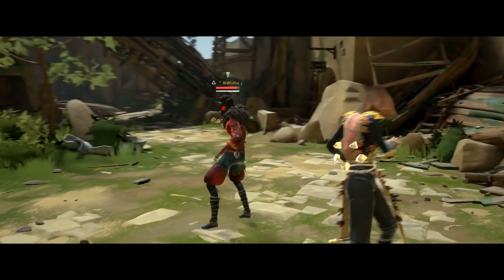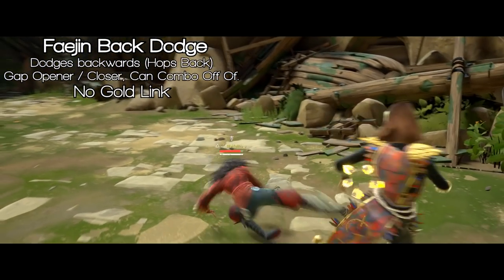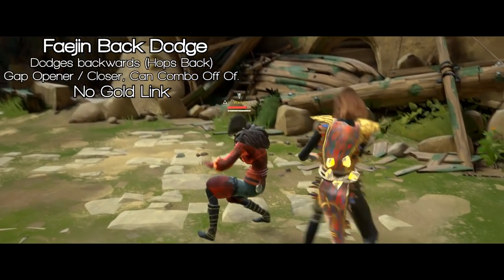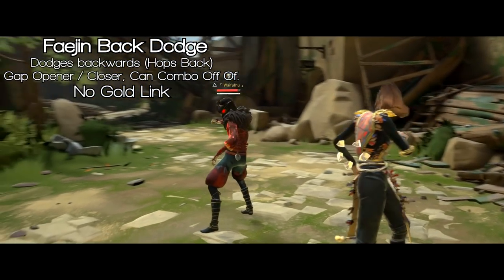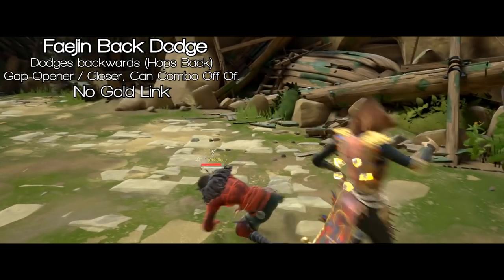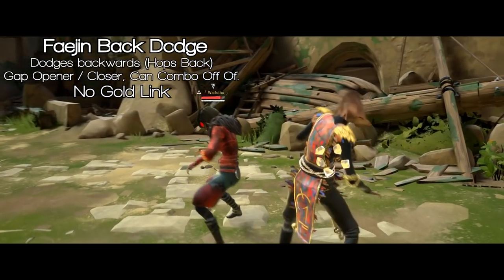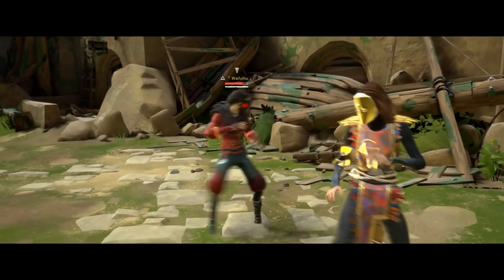If you pull back the analog stick while in bottom stance, you'll basically do a back dodge. This will give you a little bit more distance, or if you combo it with a Phajan move, you can basically create a gap and then close the gap. I think that's the strength of Phajan style — being able to close the distance as well as keep the distance as much as you want depending on certain moves.